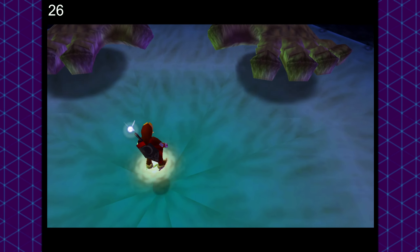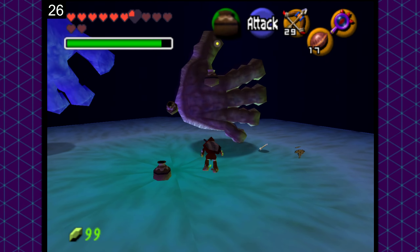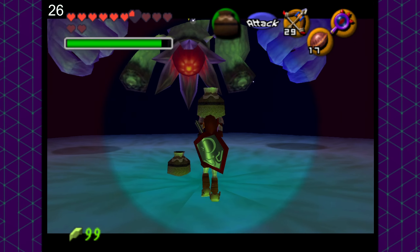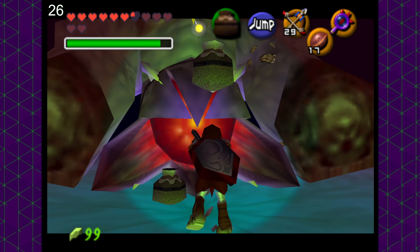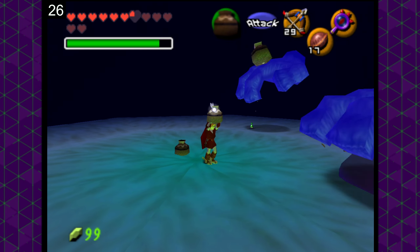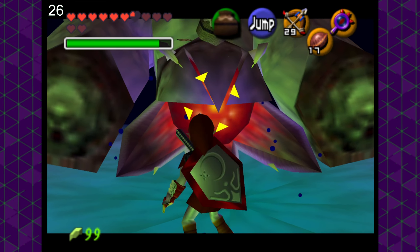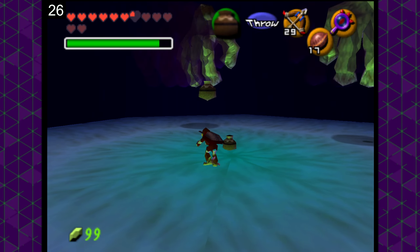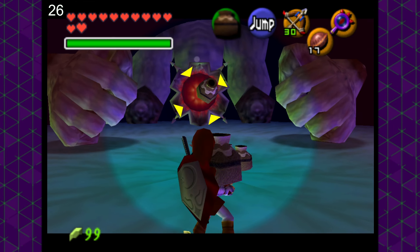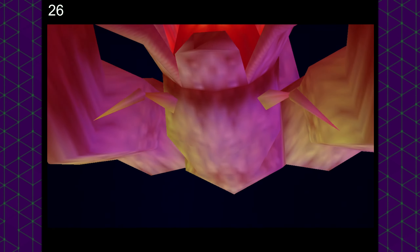Moving on to Bongo Bongo — oh boy, where do I start? He moves all over the place, he has powerful attacks, and he has a ton of health. But he's just super weak to spamming pots — he just gets annihilated by it. You can just throw pots at his hands, and whenever he comes in for an attack, just throw pots at him; all of these will stun him. He would be the most difficult boss in the game to do pot-only, as he does a lot of damage and has some attacks that are completely unblockable such as the giant fist. But overall, the other bosses are hilariously weak to pots, which is a trend we kind of noticed throughout this entire challenge.